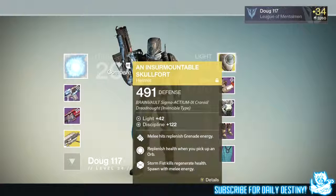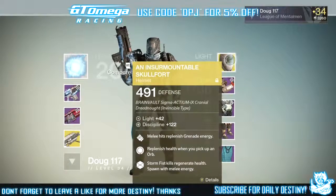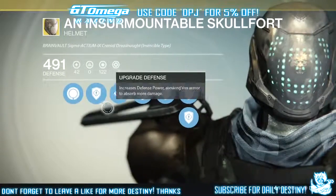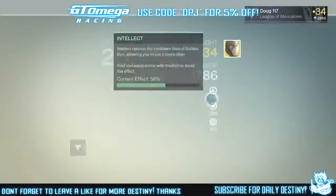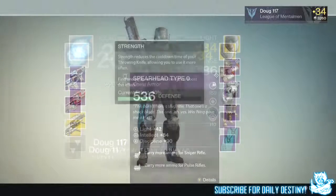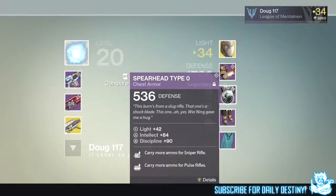What he did was, before we even got into House of Wolves, he ascended all his pre-existing exotics. Then we ran the Nightfall and he got an etheric light straight away, which he used on his Spearhead Type 0 Vanguard chest armor, which took him straight up to level 33 — paired with that light level 42 helmet.